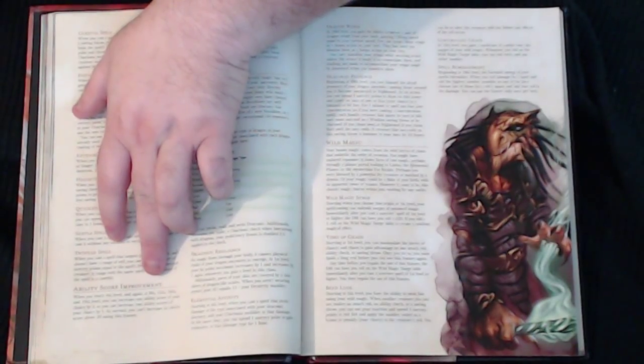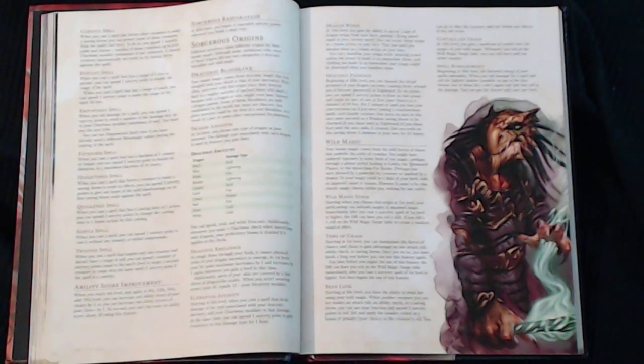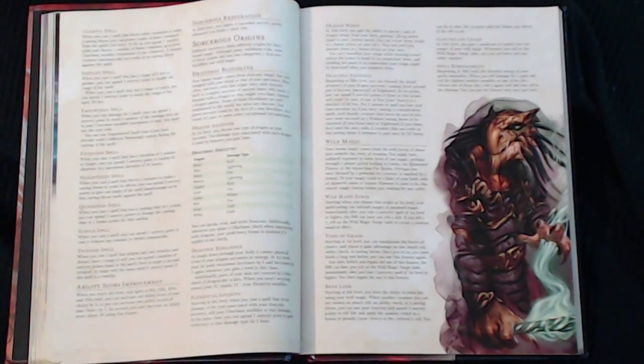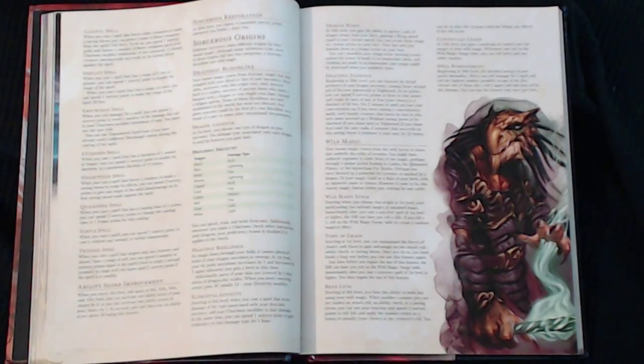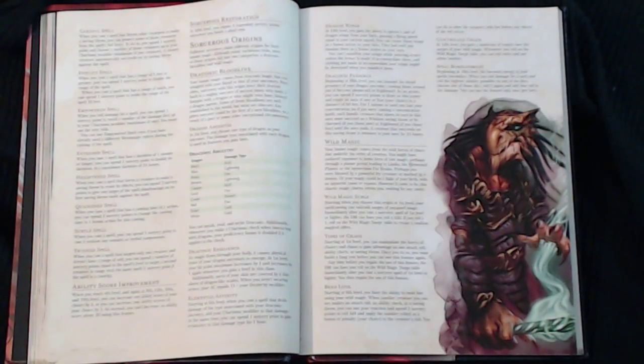At levels 4, 8, 12, 16, and 19 you gain Ability Score improvements — universal across all D&D 5e classes. You get two points to spend on Ability Scores like Charisma, Intelligence, or Constitution, either two into one score or one each into two scores, with a cap of 20. Optionally, if your Dungeon Master allows feats, you can forego the Ability Score improvement to purchase a feat instead. There are about six to eight pages of feats in the Player's Handbook.